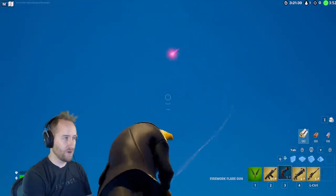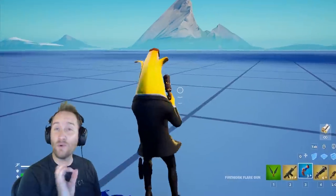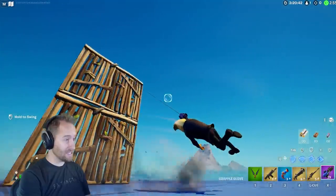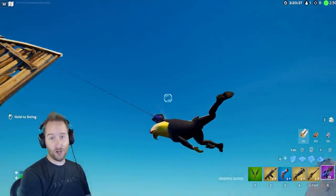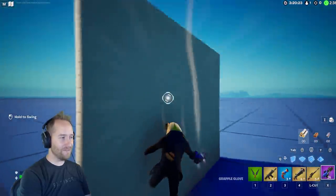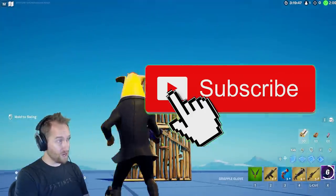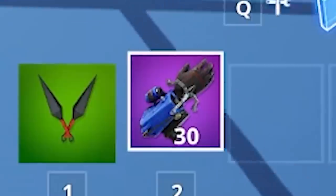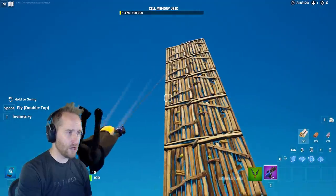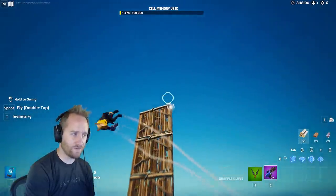Let's check out the fireworks flare gun — I have not seen this at all. You throw it up and boom, that's awesome. This is probably to celebrate the 4th of July, America's Independence Day. And then what we've all been waiting for forever: we've got the grapple glove. This is basically the Spider-Man mythic, and now we finally have it in creative. One issue in Battle Royale is there are only 30 charges, but in creative we can turn infinite ammo on for infinite charges. The cooldown time is still on it, so hopefully at some point they give us the ability to turn that off too.